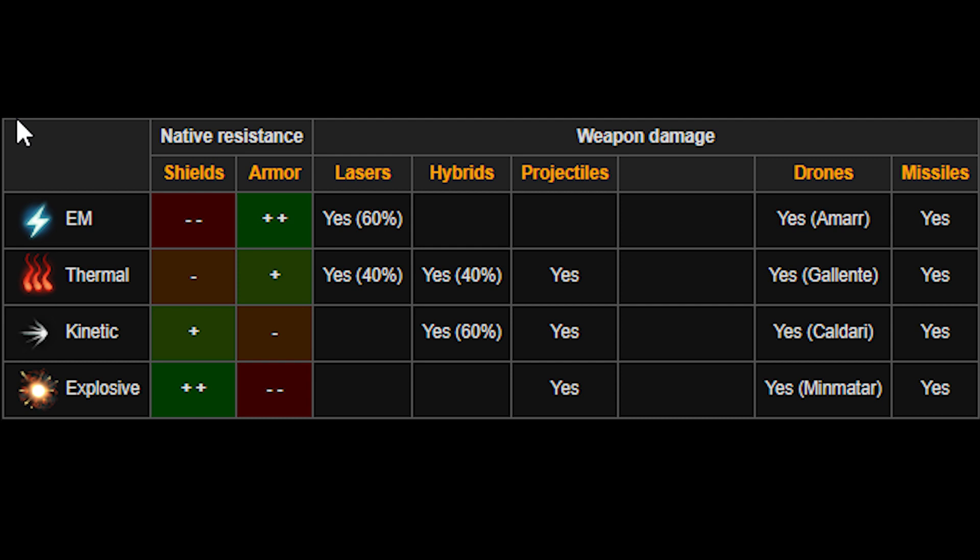You can see the different types of weapons that deal each kind of damage. Lasers deal mostly electromagnetic with thermal. Hybrid weapons deal mostly thermal and kinetic. Projectiles are a little bit different than in EVE Online — you don't have ammo in EVE Echoes, so there is just basic damage for both missiles and projectiles, which I'll go into when we talk about these specific weapons. And drones — I will give you a brief word on that at the end of the weapons section.